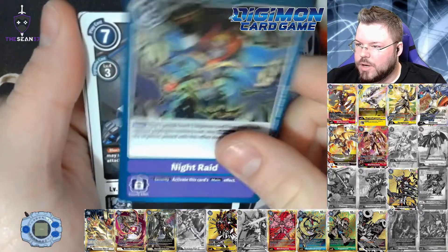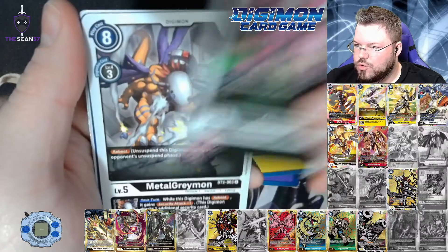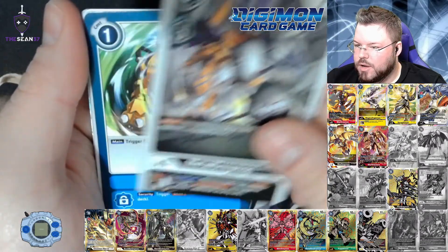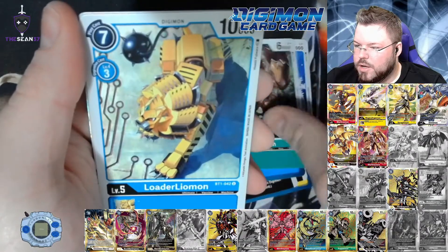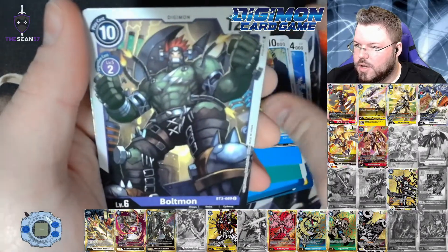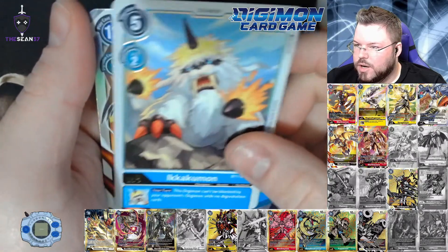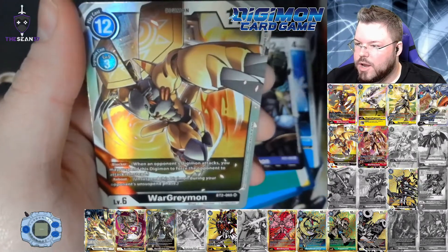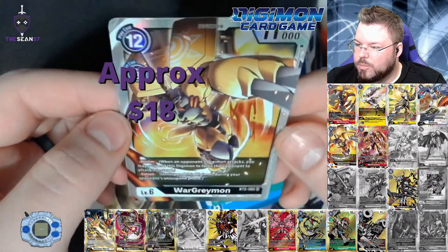Frigimon, Night Raid, Andromon, Blastfire, Chumon, MetalGreymon — I think I see shiny cardboard — Boringstorm, Woodmon, LoaderLeomon, Boltmon, Enikakumon for our first rare, and WarGreymon for our third super of the pack opening.